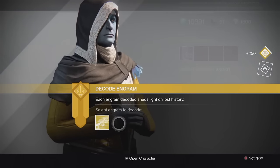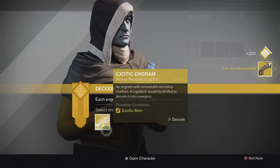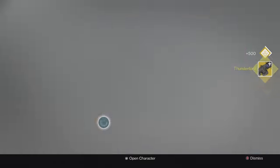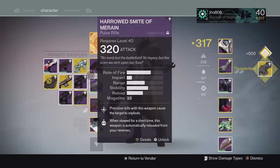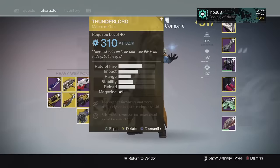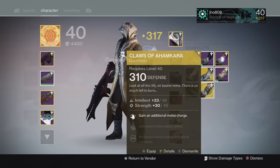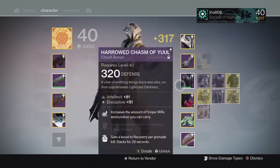For the special weapon we get 4th Horseman — pretty cool, though I already have that. And for the heavy we got a Thunderlord, so that's not the greatest. I already have a bunch of those but I can always use them for infusion fuel. All coming in at 310 as well, still no way to get 320 exotics out of engrams.